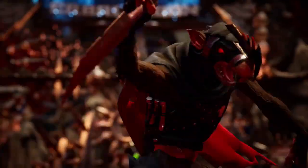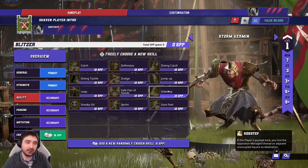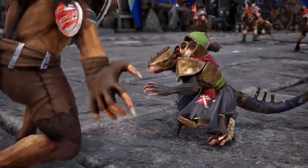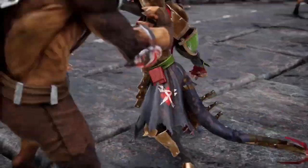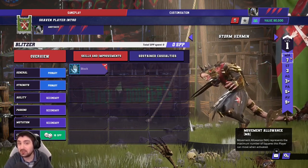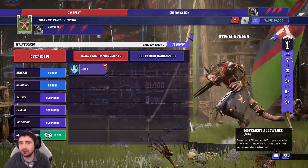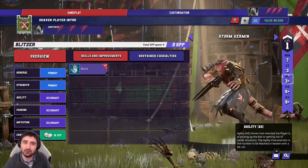Some interesting Storm Vermin builds use the agility tree: Dodge combined with Block, Guard, and Stand Firm makes a very annoying player. You could also consider Diving Tackle with Stand Firm and Tackle for a real menace. For stat upgrades: Strength would be absolutely amazing even at 80k cost. Agility is pretty good for the support Storm Vermin. The only time you fish for a stat, be ready to take the double skill when you inevitably miss.